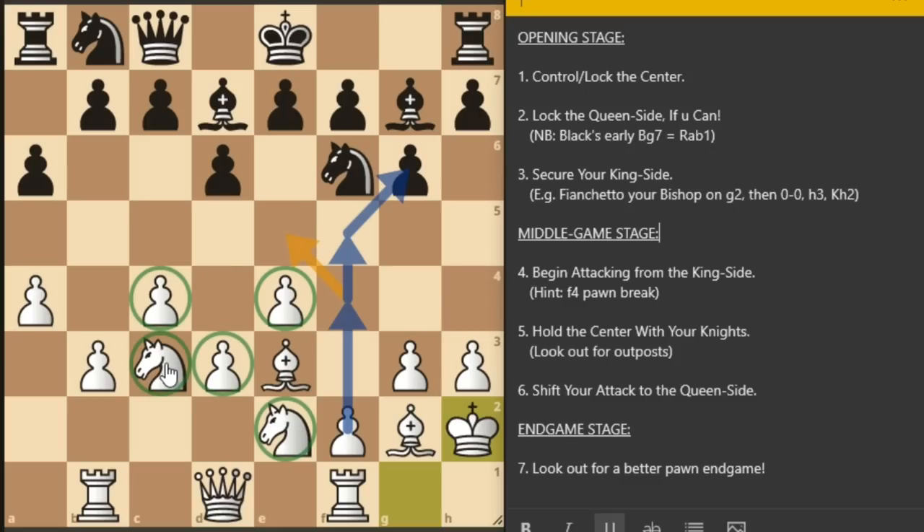Look for places where your knight cannot be attacked by black's pawns. Step six: after finishing with the center and king side, shift your attention to the queen side — start looking out for moves such as b4, b5, a takes on b5, etc. Step seven: in the endgame, start looking out for a better pawn endgame. The purpose of this system is to remain with a better pawn structure so that in the endgame you can have an upper hand. Those are the only seven steps you need to consider when playing this system.